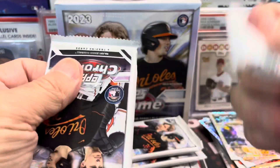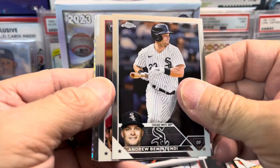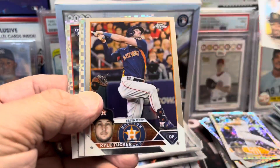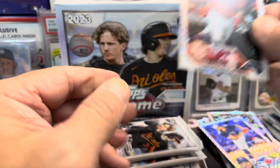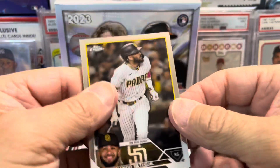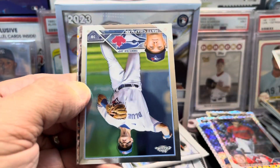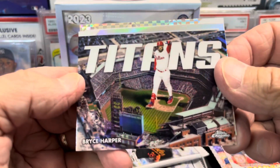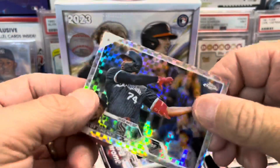Some packs have two X-Fractors, some have just one, but you get 10 in all. There's Andrew Benintendi. Here we have a Tyler Freeman rookie card. We'll be posting more Chrome videos in the near future, as well as anything new coming out — looking forward to ripping some Allen and Ginter when that comes out, but haven't seen updates other than sometime in September. There is a Bryce Harper Titans insert, an Andrew Benintendi Refractor, and an Eloy Jimenez X-Fractor.